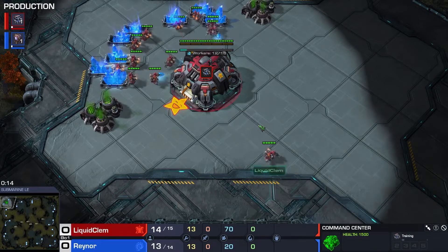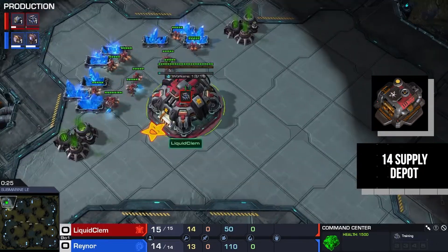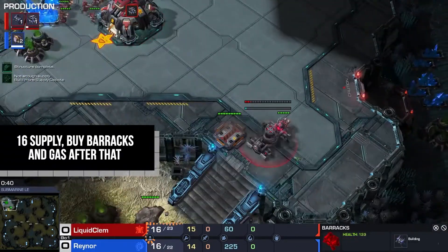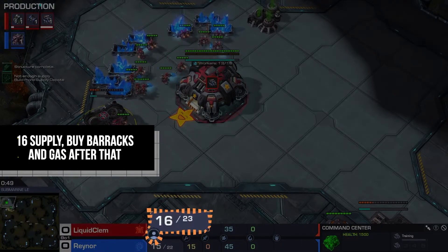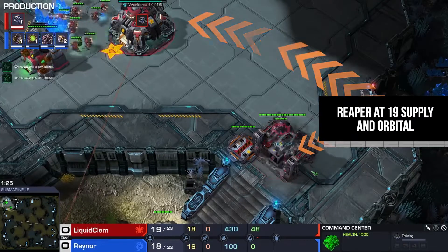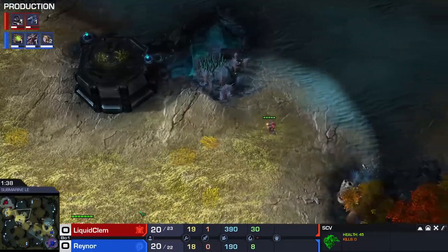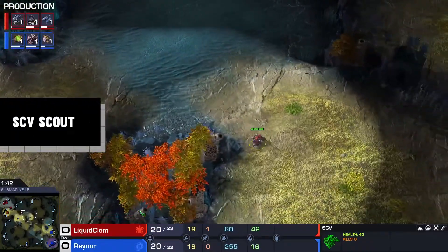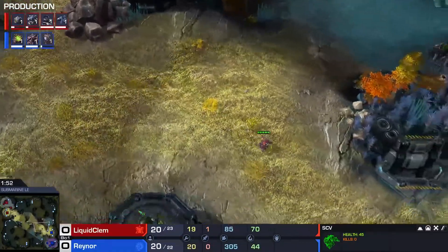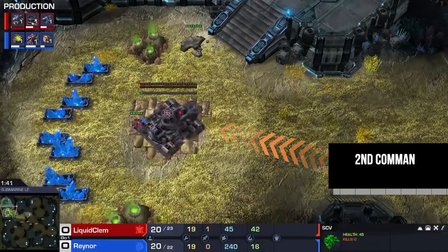This is a normal Reaper Fast Expand — it begins with the reliable 14 supply depot. You rally the SCV from the CC of course. This is a barracks-before-gas build, so at 16 supply we take a barracks, then a gas right after when we can afford it. We saturate the gas when it finishes and make a Reaper when the barracks finishes at 19 supply, and together with that Reaper we make an orbital as well. I would recommend SCV scouting — in this game Clem scouts with the SCV that built the command center — just to see if it's pool first or an all-in. Then we take the natural command center.